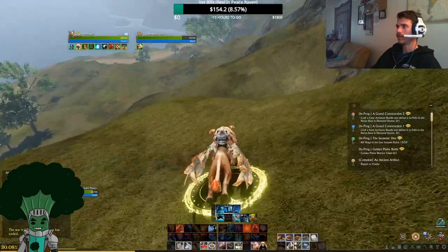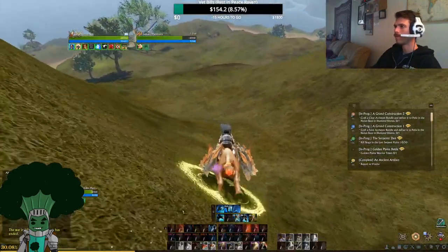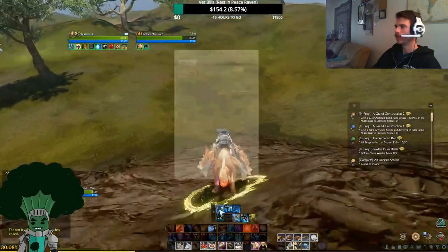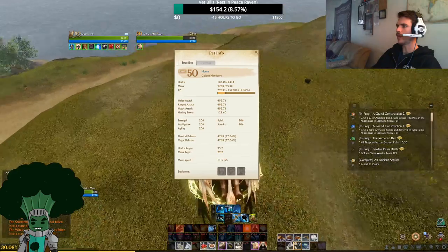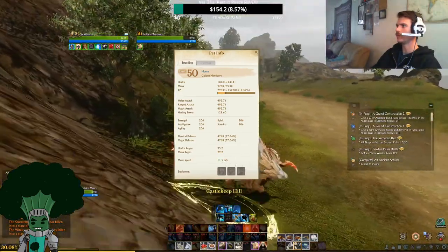Thanks again for coming by. Please don't forget to show that love. Here's that 50% run on the ground, which is real nice. That makes it top out at 17.3 meters per second on the ground without armor — pretty fast. It has 11.5 meters per second base move speed.